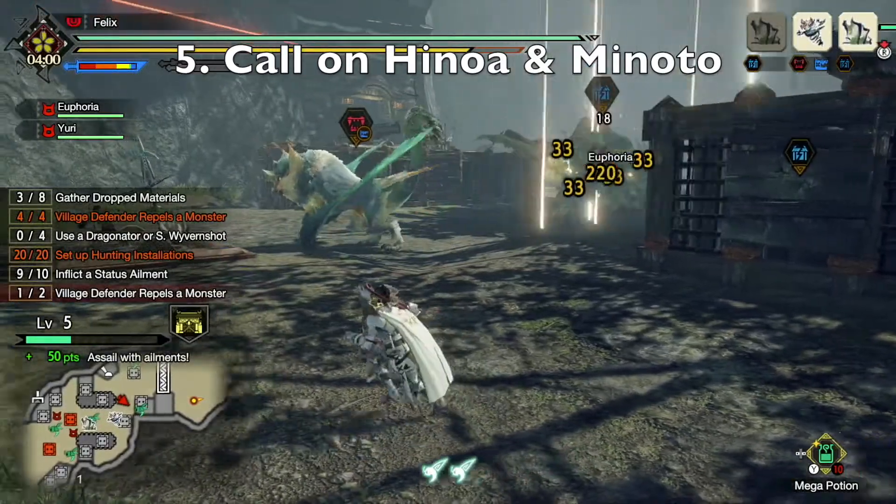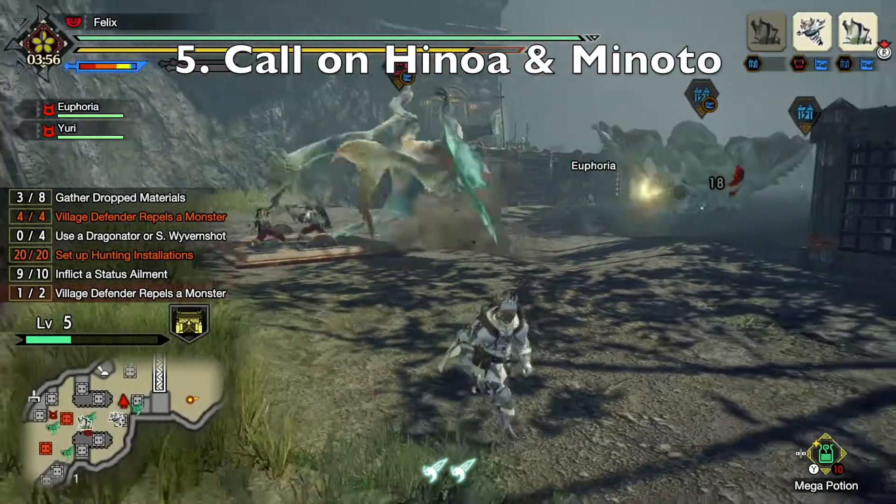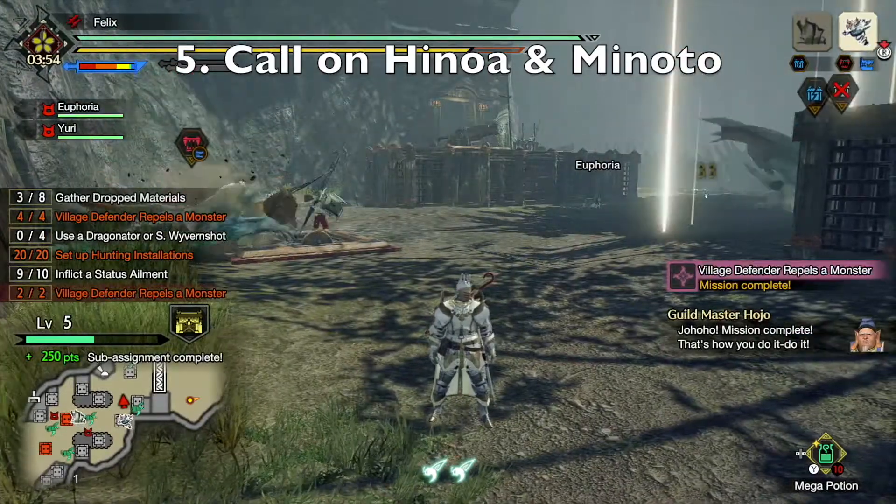The fifth way is to use Hinoa and Minoto to inflict status on the monsters. Just call on them when they are unlocked, and they will do the job for you.